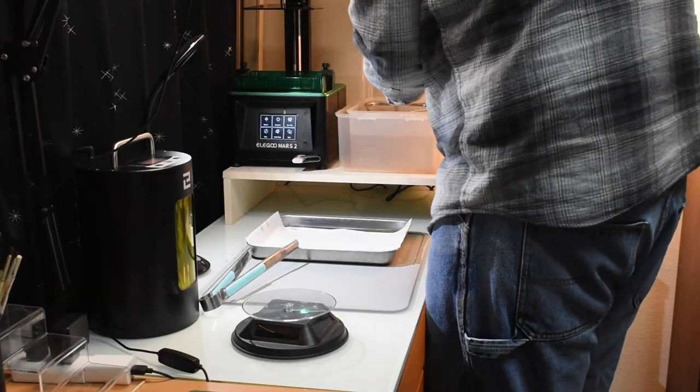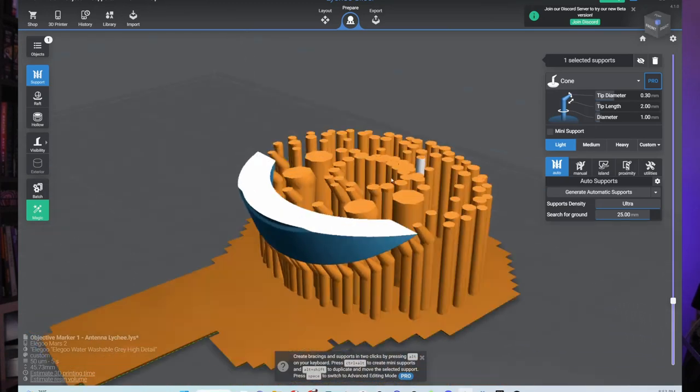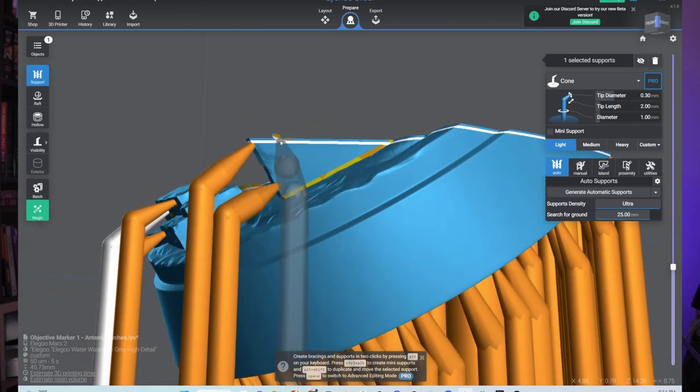After cleaning out the tank on my printer, it was pretty clear that the main problem was the base. I could have simply added in a few thicker supports and called it good, but I took the opportunity to go back over the whole model and really make sure I hit every island. I really didn't want to print these out a third time.